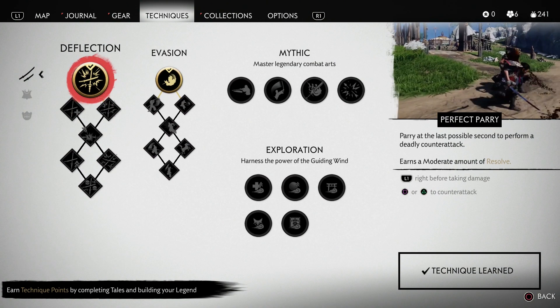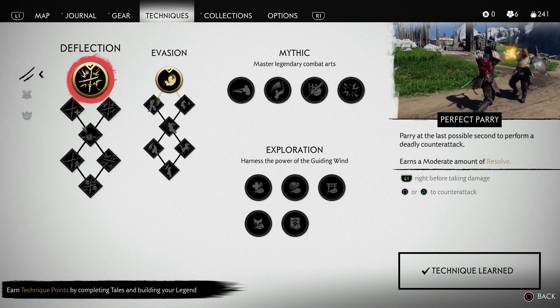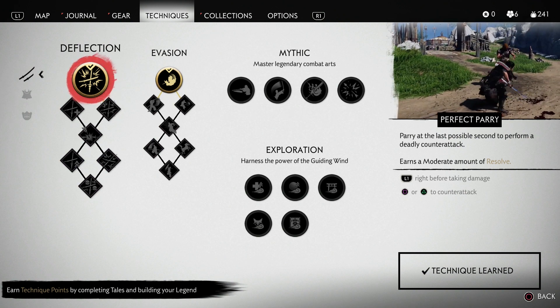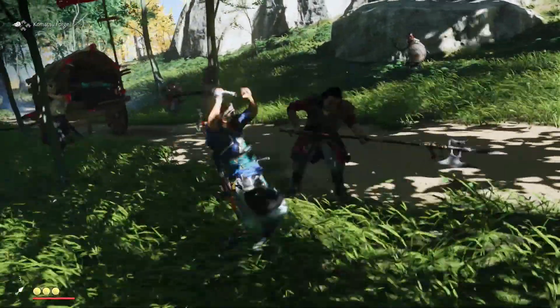What this ability allows you to do is, when you hit a perfect parry — which is at the last possible moment where you can perform a parry — you'll have this little slow motion animation window. And then you can just press either your light or heavy attack to do a counter-attack.